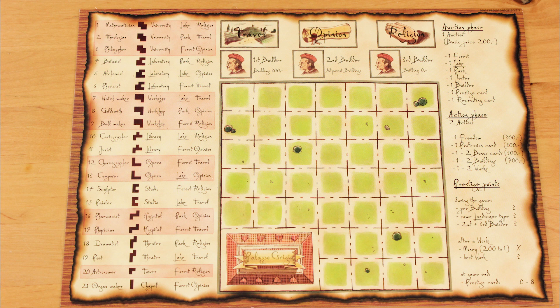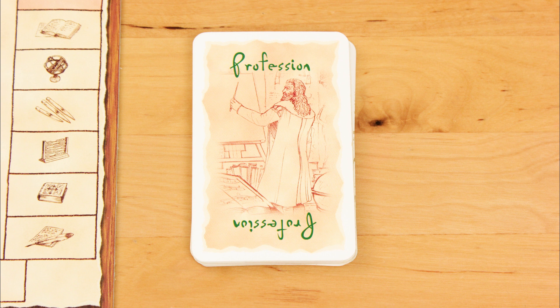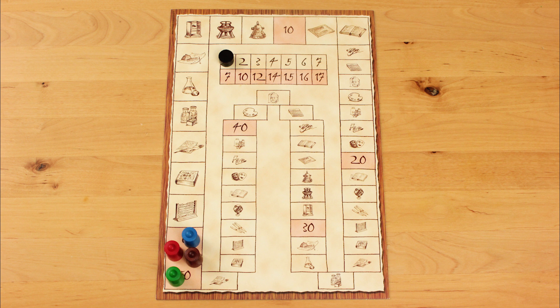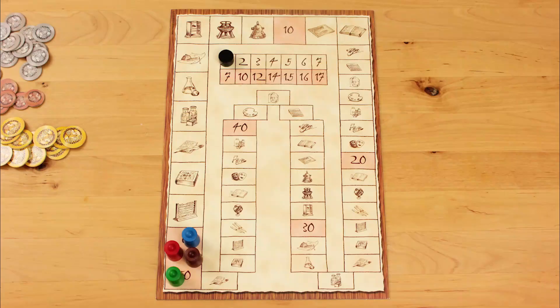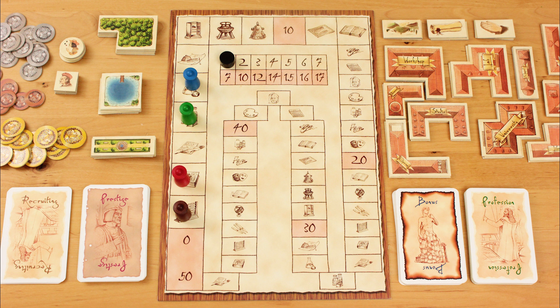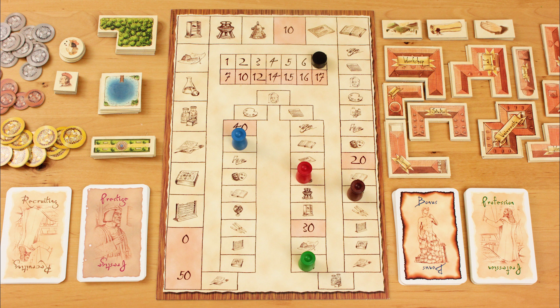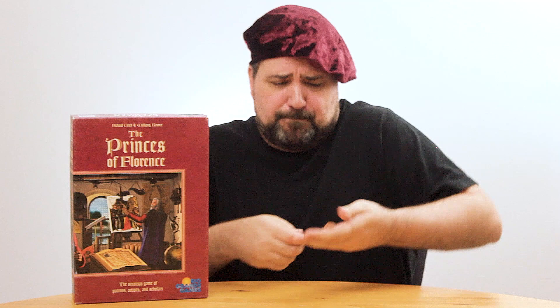To set up the game, place the scoreboard in the middle of the table. Everyone takes a player board and the matching marker and player figure. Figures go on the board at zero, and the round marker starts on round one. Shuffle the profession cards and deal four to each player — everyone keeps three and returns the fourth to the deck, which gets reshuffled. Each player gets 3,500 florins, and the rest forms the bank. Each player's cash supply is secret. Set up the auction items on one side and the action phase items on the other. Each stack of freedoms should have player count minus 1 tiles in it. The oldest player goes first and takes the black starting figure token. At the end of each round, the token passes clockwise and the round marker moves. Once the last player takes actions in the final round, the game ends — flip the prestige cards and score those points. The player with the most prestige points wins, and money breaks ties.